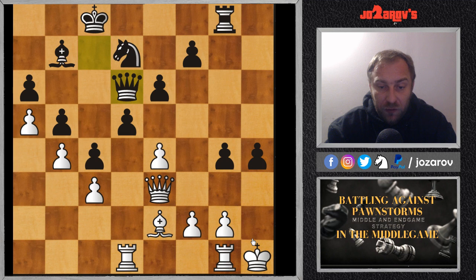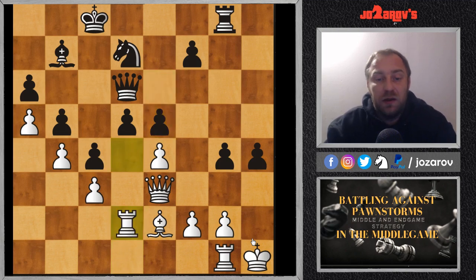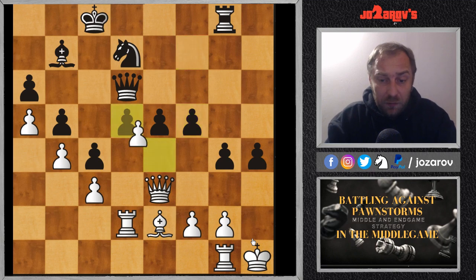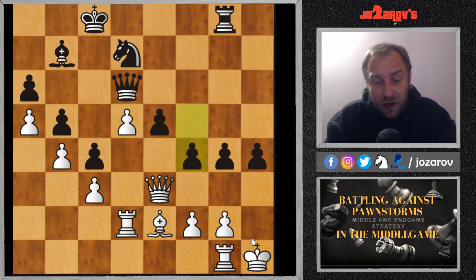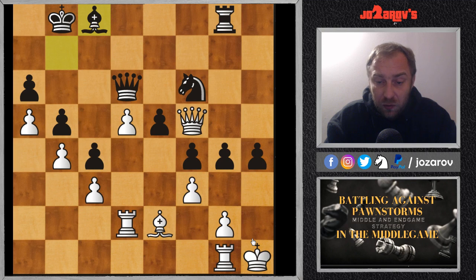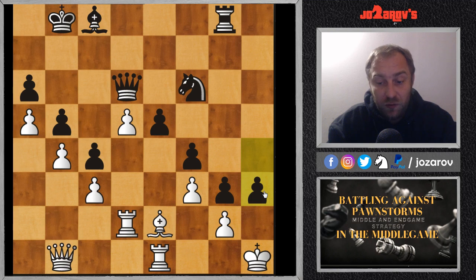In the game e4 was played, then bishop to d6, queen to e3, knight to d7. After the bishop trades, Spassky tries to set up a blocking system — but it's too late. The pawns have mobility again and Black has a completely winning game. White has to retreat with the rook, and now the very nice move f5 shows how dangerous these central pawn storms can be. Boris Spassky lost the game; after f4 this is too much to handle.